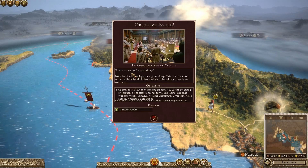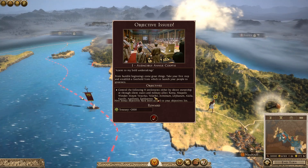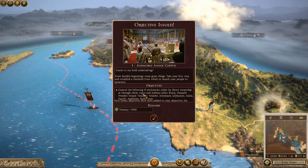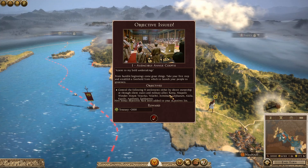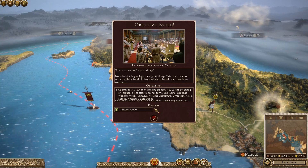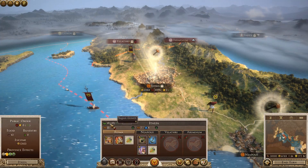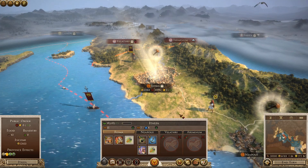We have an objective issued: control the following nine settlements either by direct ownership, client states, or military allies - Roma, Neapolis, Mount Vesuvius, Aurelium, Leobelium, and more. So there's quite a lot of settlements we need to capture. There's the population there - we've got 163,000 in Italy in total. In Rome specifically we've got around 163,283 troops worth of population. So the first thing we're going to want to do is pop down here and recruit up a vast amount of troops.